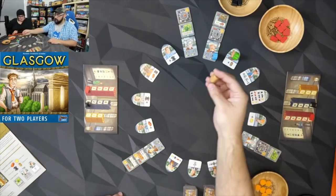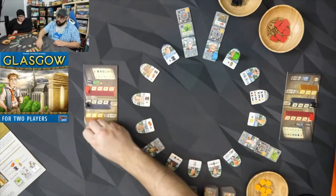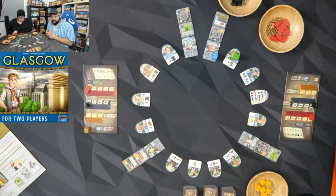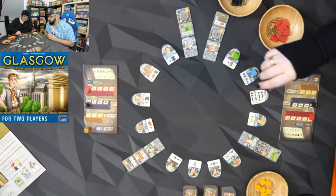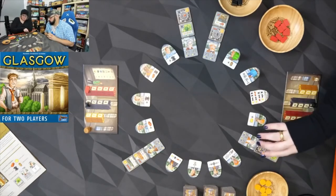I'm stopping on the very first one to grab the barrel, because the barrel is a wild resource — it could be brick, steel, or gold. There's only one. The first space you move to you don't do anything, but the second time you move there you get it twice.